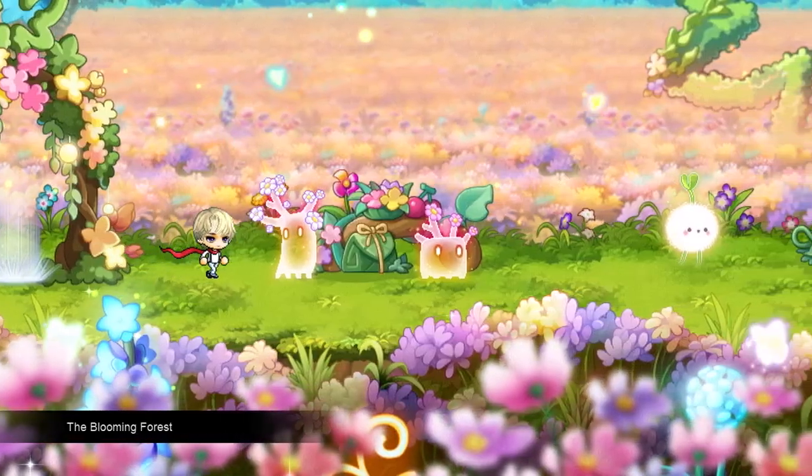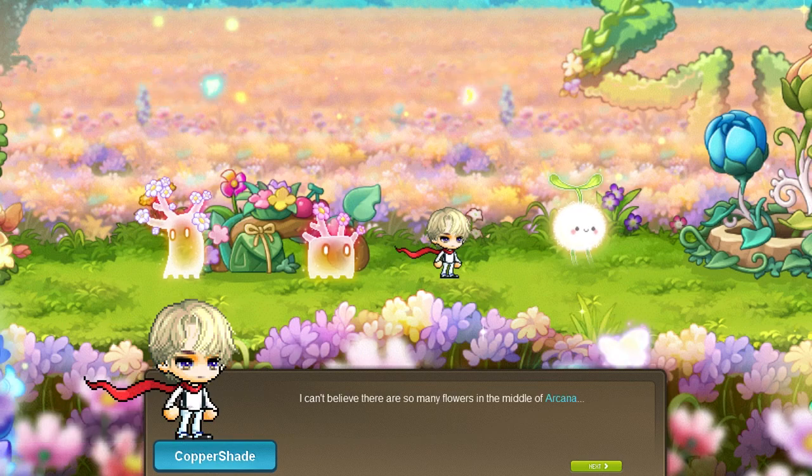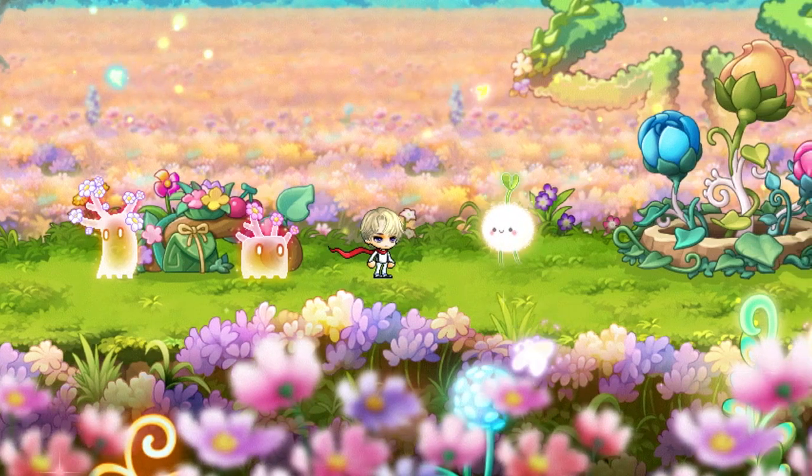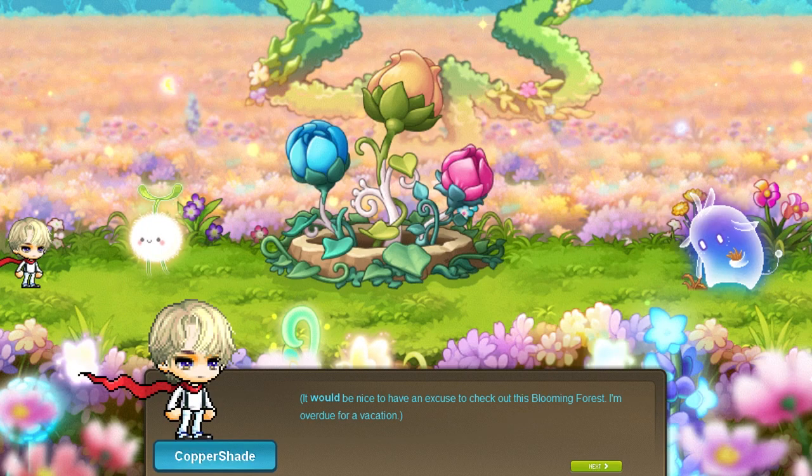Kicking things off with what you can actually do during this event. After reaching level 101 you will get access to the event area through the star notifier. The wildflower spirit will explain some of the basics, but let's fast forward that.